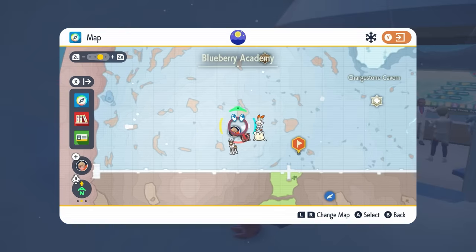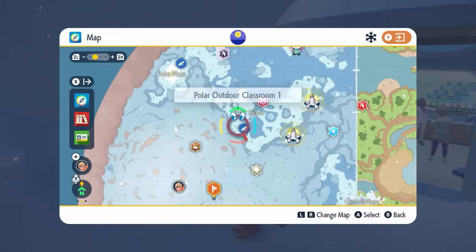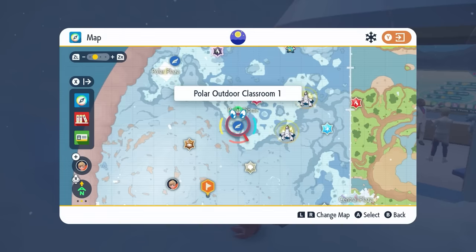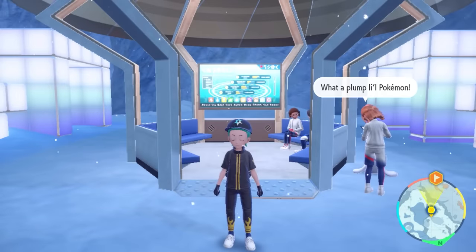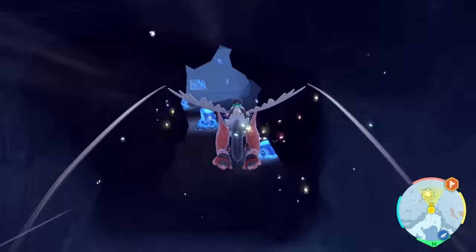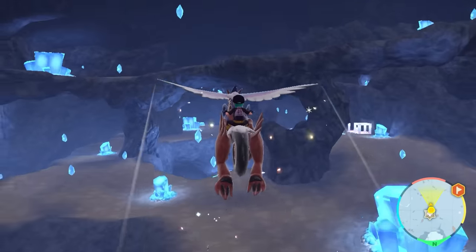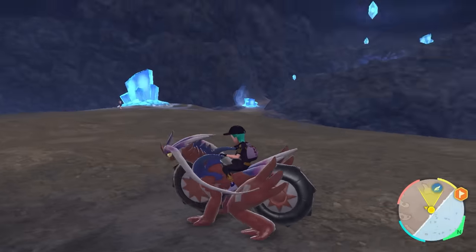Another favorite of mine now available in the Indigo Disc is going to be for Porygon, so you can get yourself a shiny Porygon, Porygon 2, or even Porygon-Z. The best location to shiny hunt this Pokémon is going to be in Chargestone Cave. You're going to want to head to the Polar Outdoor Classroom 1, and then directly behind this you'll see an entrance to Chargestone Cave — it's through this entrance that you're going to want to travel and then head up to the upper levels of this cavern.